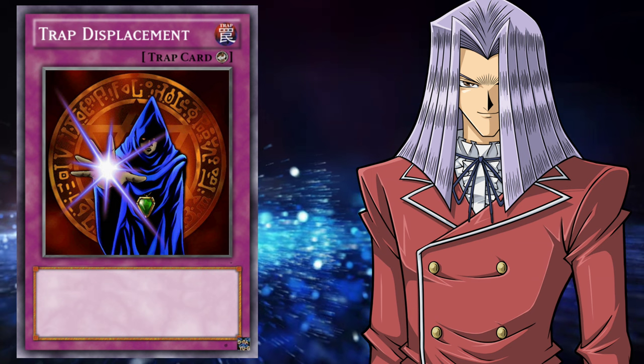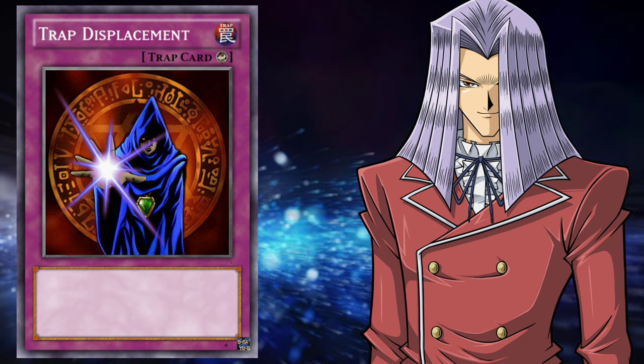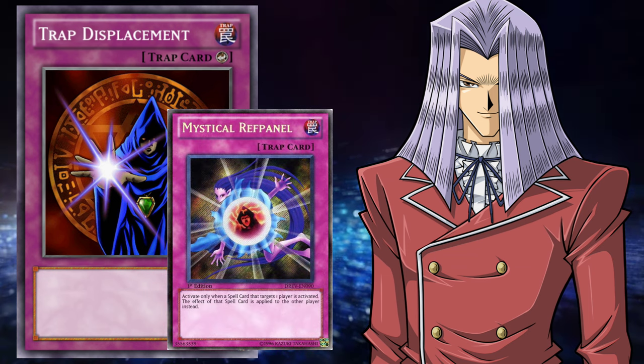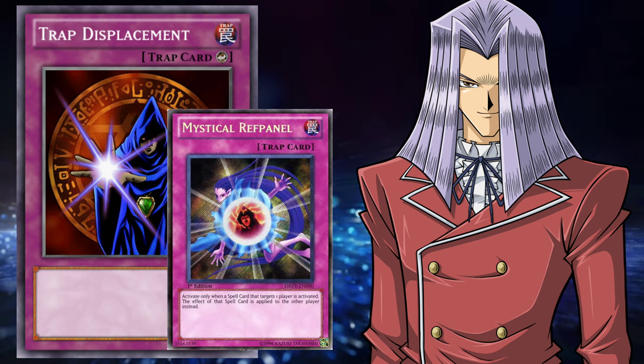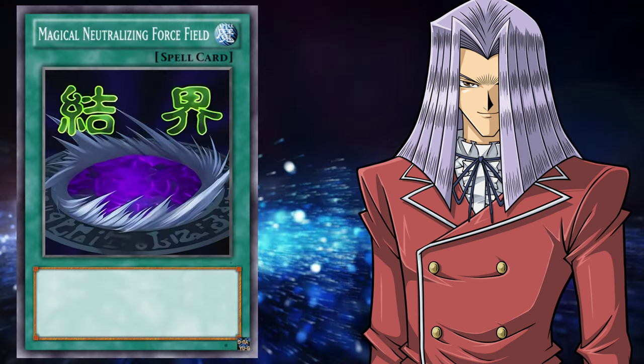In the following episode, Pegasus plays the card Trap Displacement. For all intents and purposes, it's Mystical Ref Panel but for trap cards. Well, Mystical Ref Panel isn't good, and this card would somehow be worse.